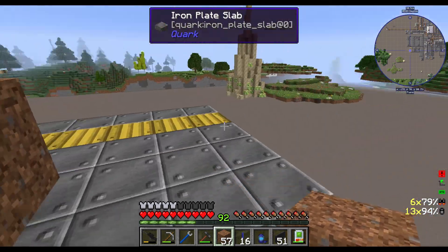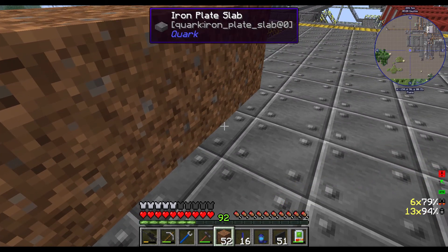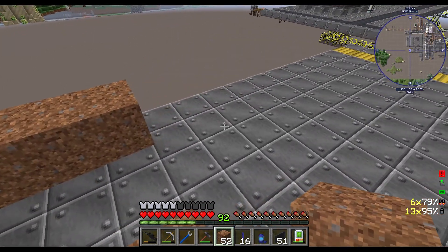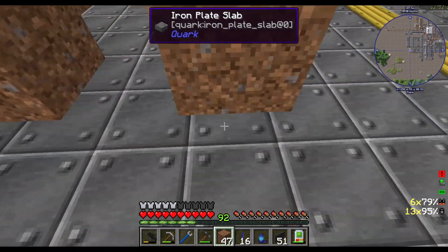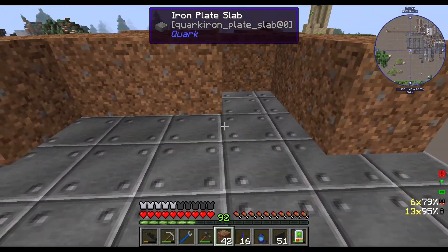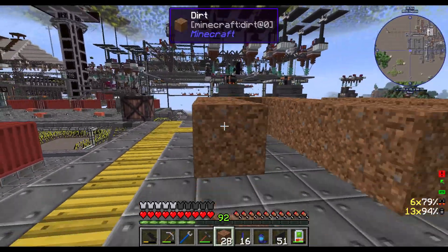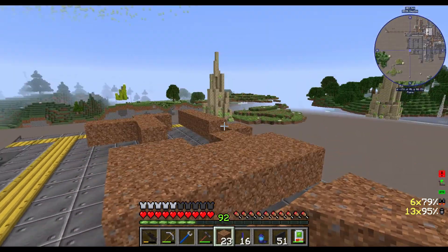The machines we're going to need: we'll use the lathe version to get the steel ingot into the steel rod. Then we need to build a hellforge to get them into blaze rods. Then we can put them into a crusher to get the blaze powder and sulfur dust. We'll just store the blaze powder — I don't think there's anything really useful we can use it for at this stage. Let's do a bit of factory design — we haven't done this in ages. The lathe is about four or five wide, those going into a crusher which is about three by five, and then into the hellforge. There's our factory — done.